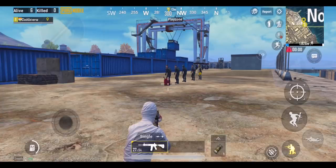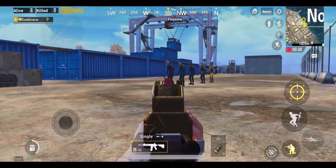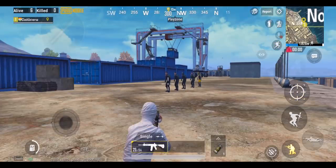We know fuel cans deal damage on their explosion, but how much? Here are 5 enemies. The distance shown is their distance from the fuel can. After firing at the can, the HP of the enemies are as follows.